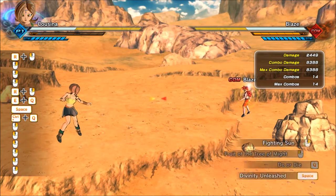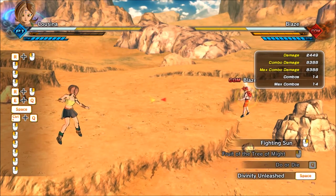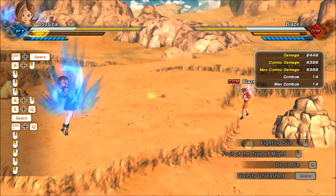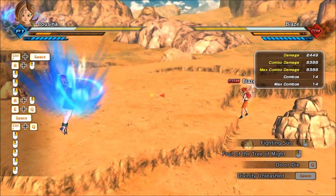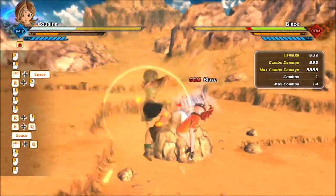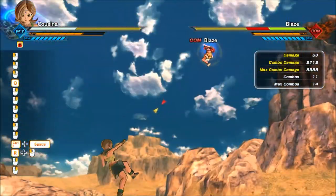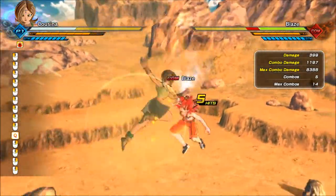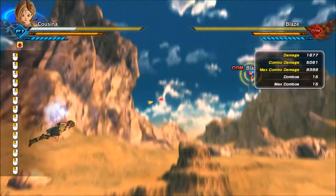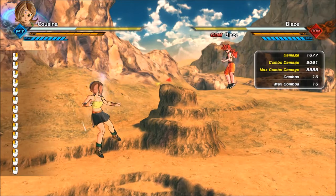The next power-up is Divinity Unleashed. You'll charge Ki, and when you hear your character chuckle you can release it and you'll get the power-up indicator. Now all of your hits give you increased Ki regen — you get increased Ki for every strike you land, so it's a really quick way to build up your bar. It also works if your opponent is hitting you; you'll get more Ki back than you would without the buff.